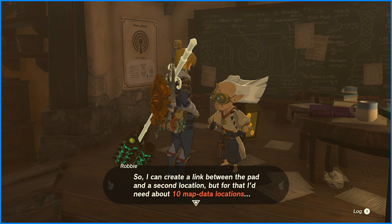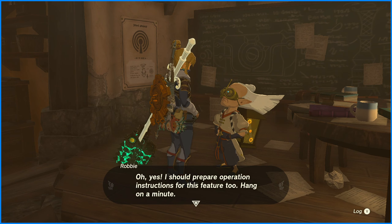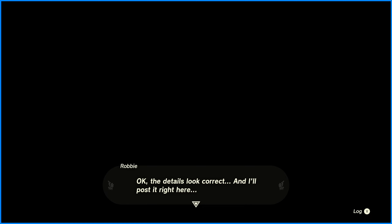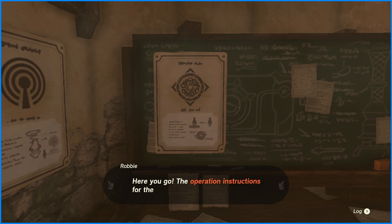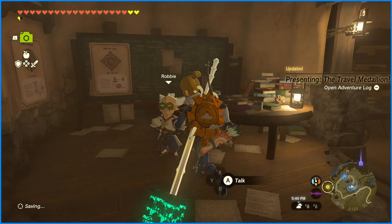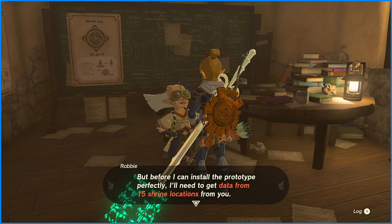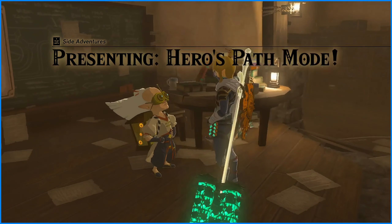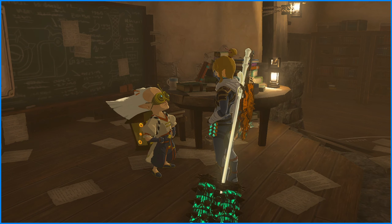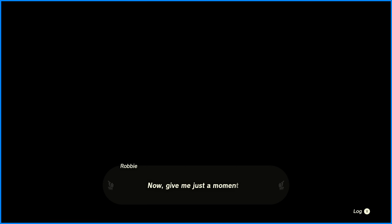To create a link between the pad and the second location, I need about 10 map data locations. That is a walk in the park for me — I'm probably going to have to use that 10 times. For Hero's Path Mode, I'll need data from 15 shrine locations. I've gone through 92 shrines — you have no idea. I've gone through that many. You can now use the map to see the path you've taken on your journey, footstep by footstep.